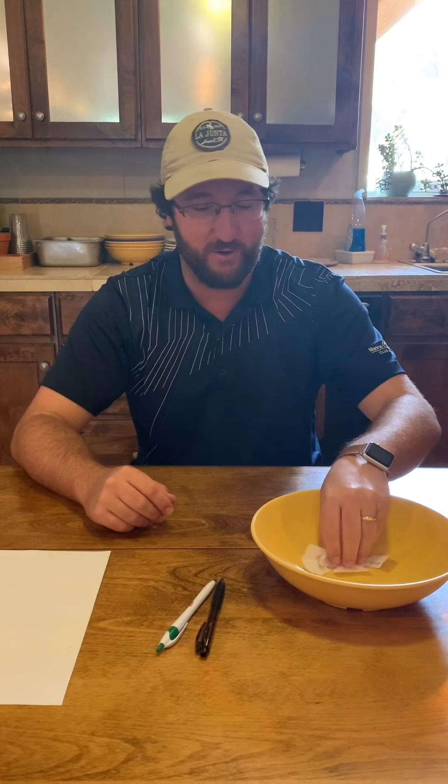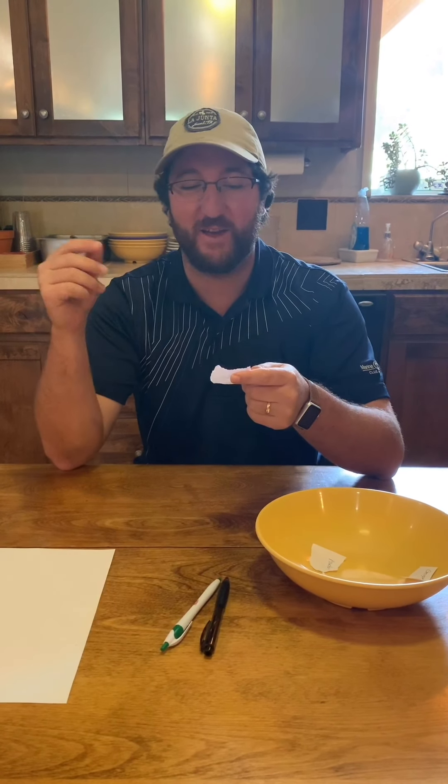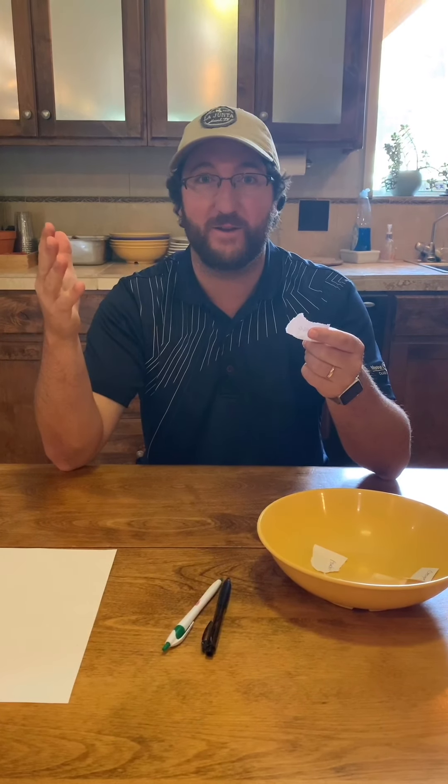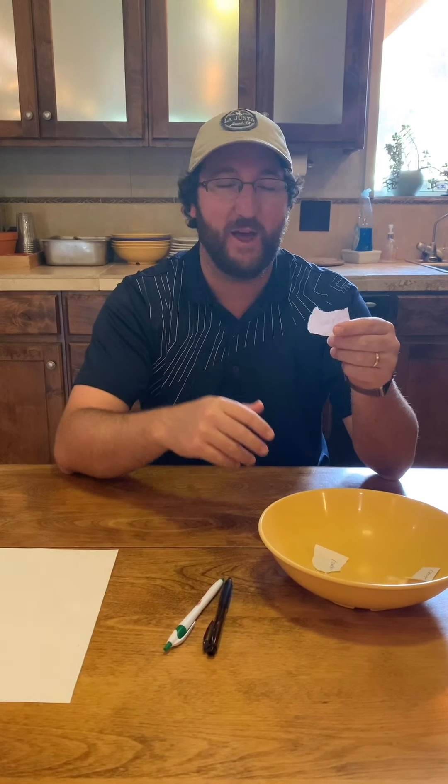For the third round, you can only say one word. If you say 'um' or 'uh,' that counts — you can only say one word. So if I was to draw this one out, I would say... 'Downhill.' And as you're going through the first two rounds, you know what the pieces of paper are in the bowl, so you gotta pay attention while you're playing. If somebody was paying attention, they would know it's slip and slide.